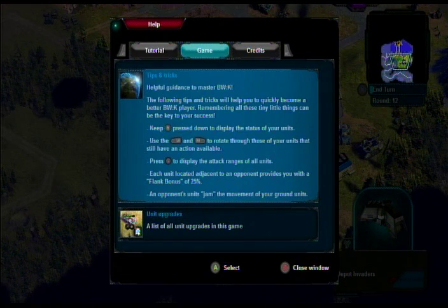Tips and tricks: keep Y pressed down to display the status of your units. Use the left and right bumpers to rotate through units that still have an action available — like cycling through units in Civilization. Each unit adjacent to an opponent provides a flank bonus of 25%. Do bandits count? Because bandits are ranged attackers — if I surround an enemy with a bandit adjacent, do I get that 25% bonus? I don't know. That might be interesting to figure out.